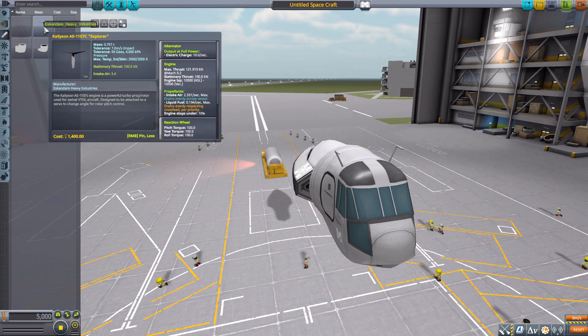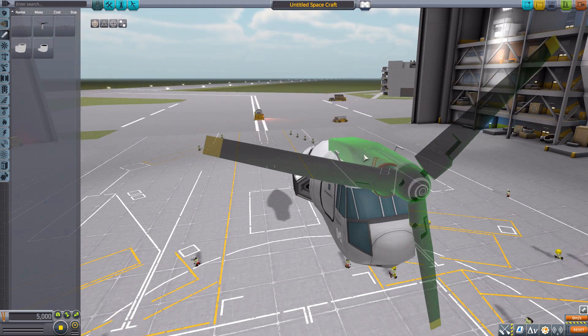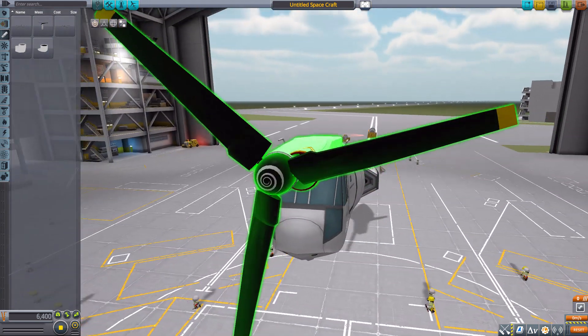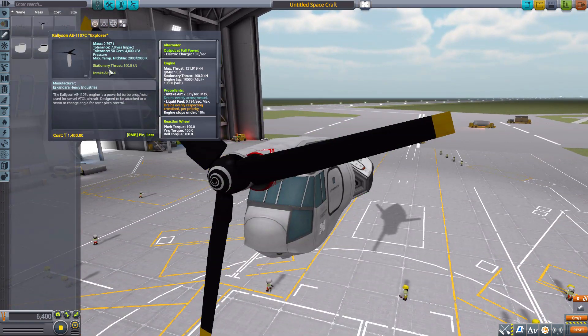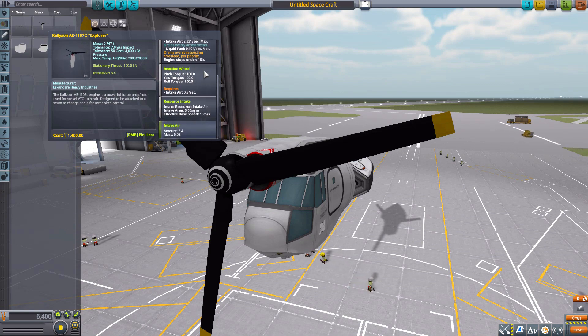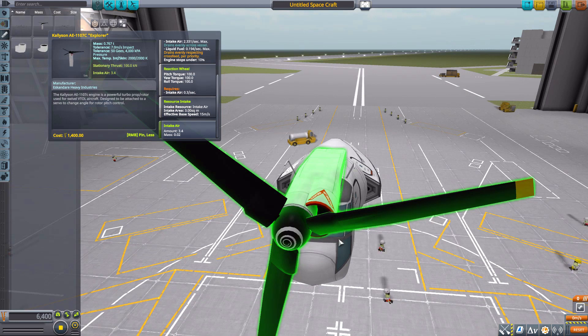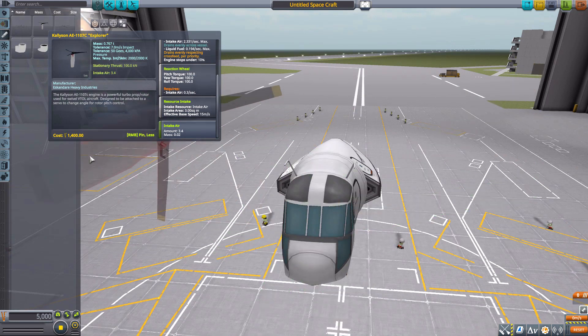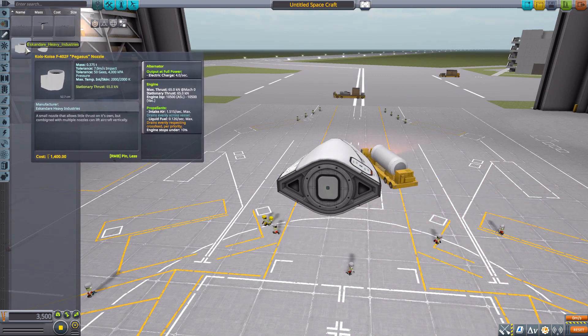There's also the AE-1107C Explorer engine — a more traditional plane engine, really nice looking with large blades. It produces 131 kilonewtons of thrust, the alternator produces 10 electric charge per second, it uses air intake and liquid fuel, has a built-in reaction wheel, and its own air intake.